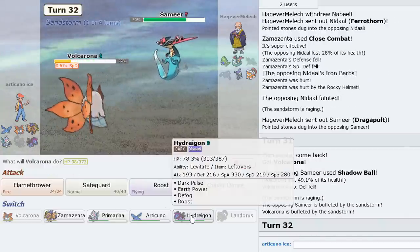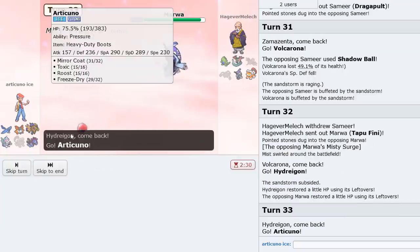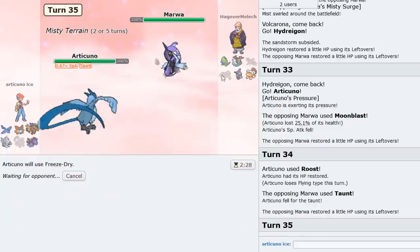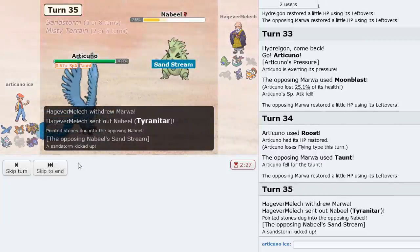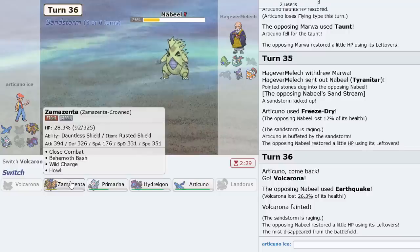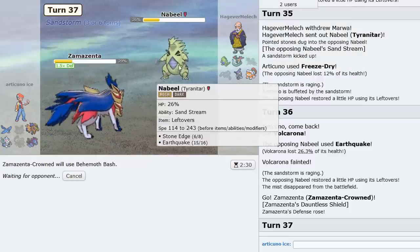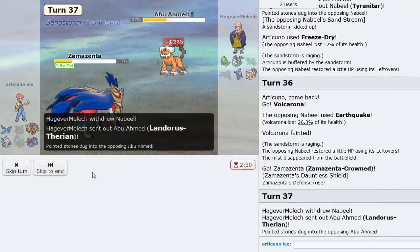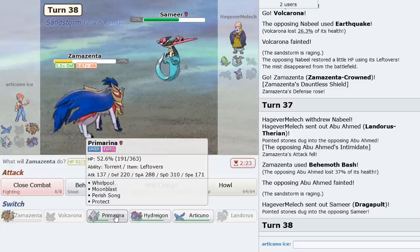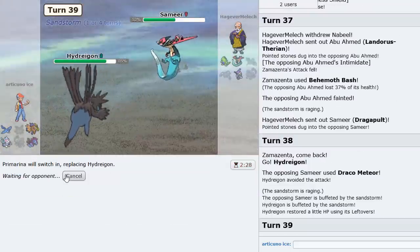Now I can go Hydreigon if I wanted. But Finny comes in — very nice. A Special Attack fell but I don't think it matters too much because I can just Roost here and then Freeze Dry what's in front of me. T-Tar will come in, take Rocks chip and Freeze Dry chip. He does have leftovers though. So I sack Volcarona like I planned, then go into Zamazenta and Behemoth Bash whatever's in front of us. No Special Attack drop next time, we can knock out T-Tar from this range.